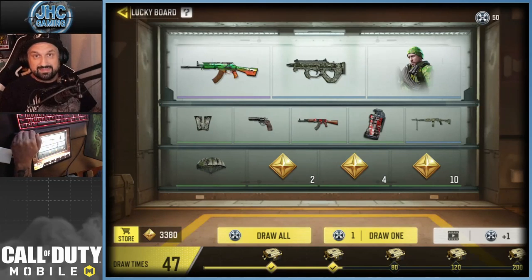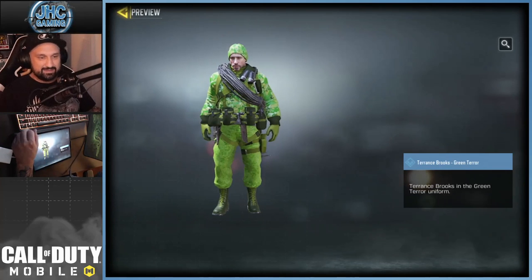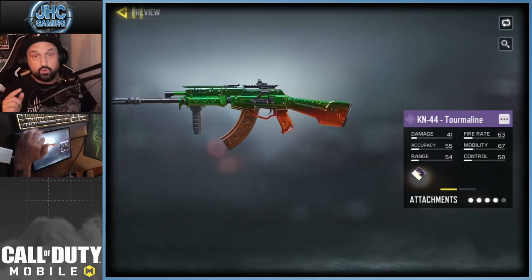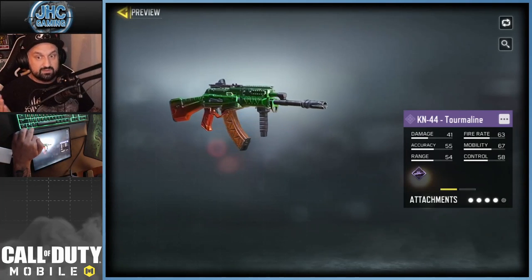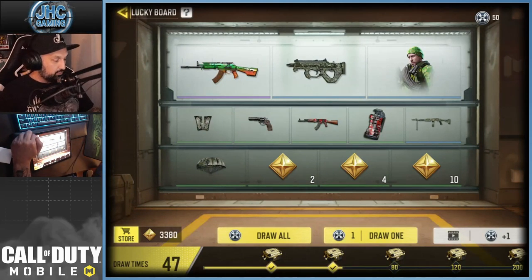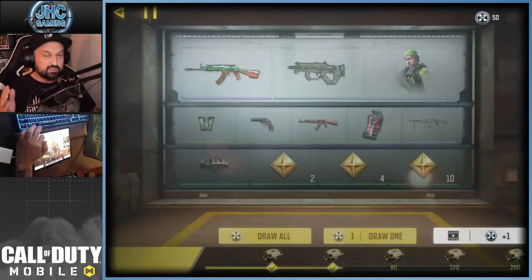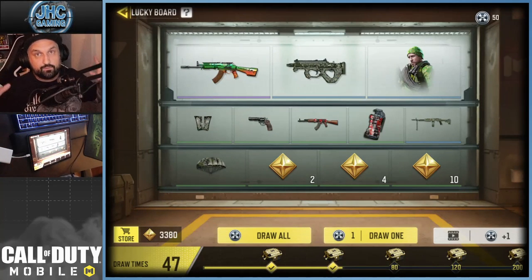Starting with the lucky board — new rewards this season include a brand new Terrence Brooks, green terror, and I like Terrence Brooks more than I used to. There's also a new KN44, which is a free skin. To get these free skins from the lucky board, your device needs to be compatible. All you have to do is watch 10 ads every day, which gives you tokens to spend.